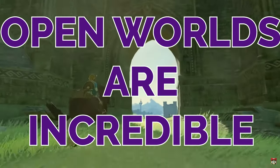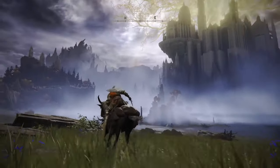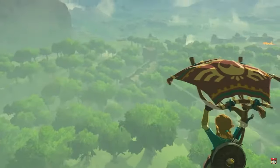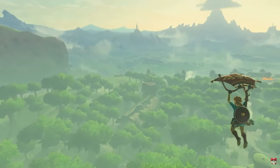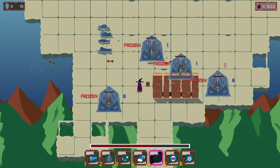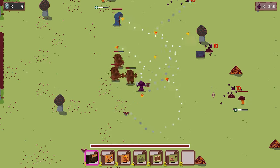Open worlds are incredible. Nothing compares to the feeling of exploration — the fact that you can climb a mountain, point out into the distance and say 'I'm gonna go over there' can really make or break a game for me. I'm creating a 2D game with open worlds, but how can I create that feeling of looking out into the horizon when my character can't even look up?